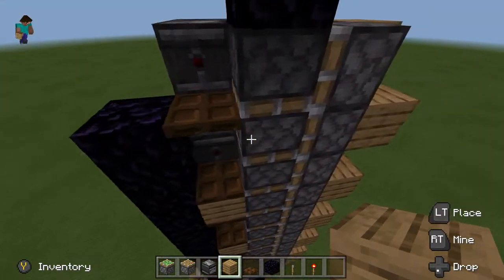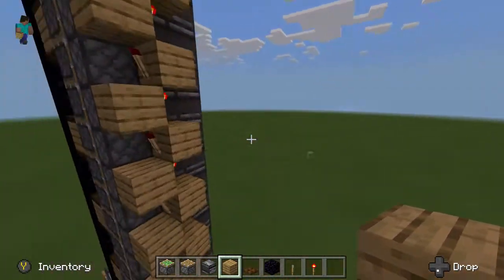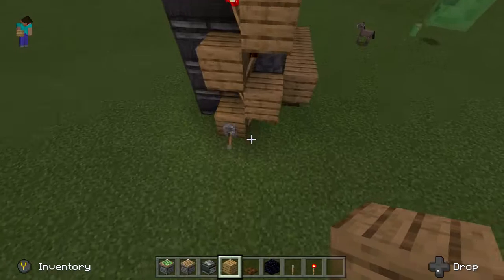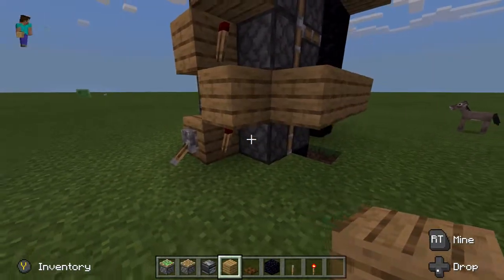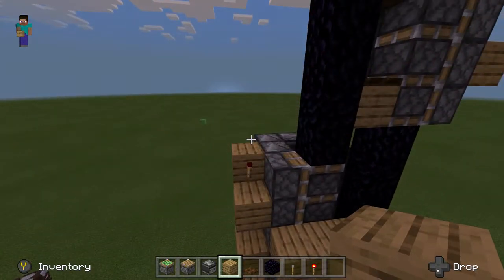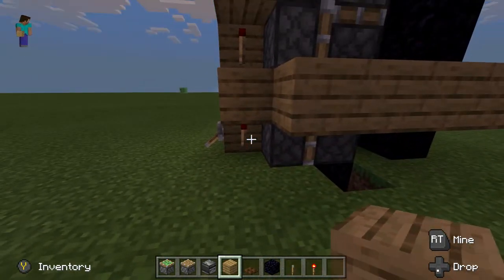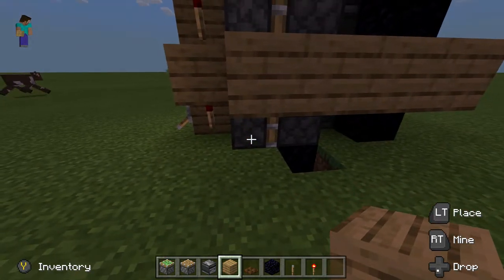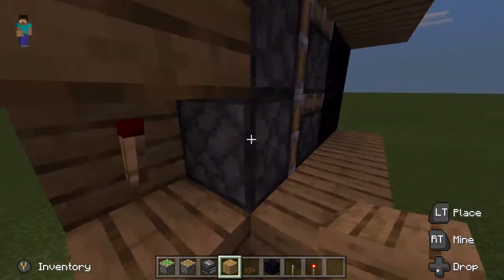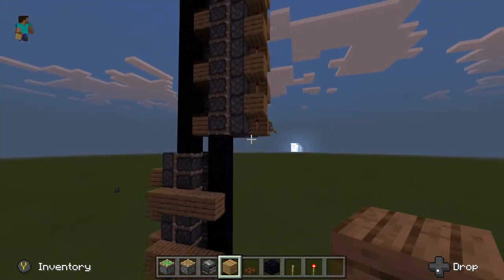Firstly, make sure there is no block here. When we flick this, firstly you have to make sure that the lever is down, or just make sure that all of the redstone torches on this side are off — specifically the ones which will power these, the ones next to the sticky piston. Make sure they are off.